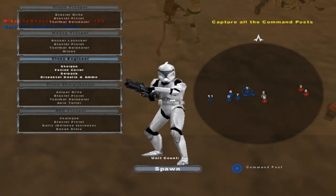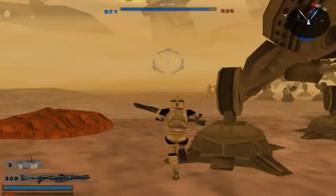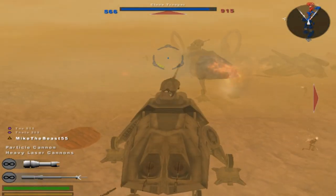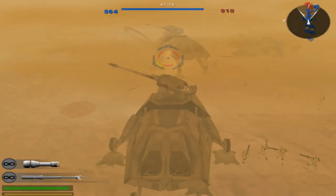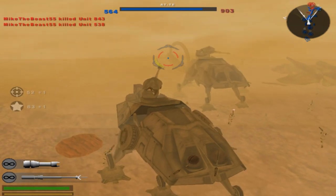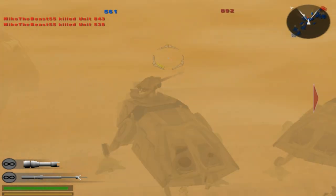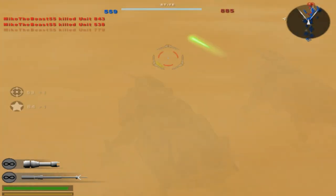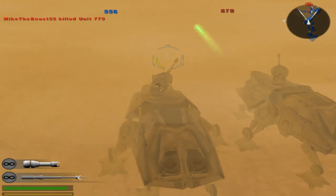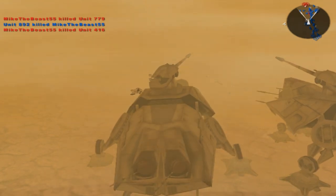Okay, you have a shotgun, so... maybe you. Command post is now under hostile control. Another command post for the Republic. Enemy reinforcements are decreasing. Yeah, it's like so dusty, you can't even see. That's okay, I still killed him, so I don't really care.